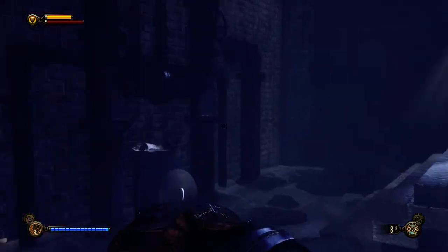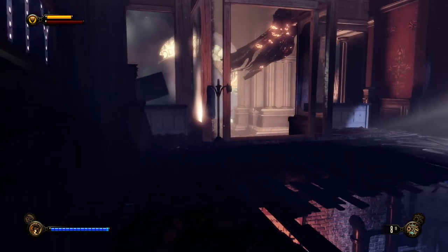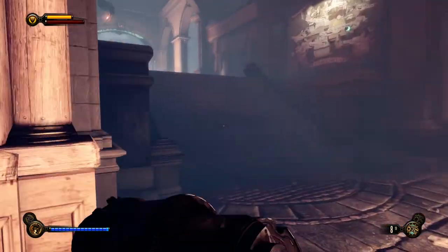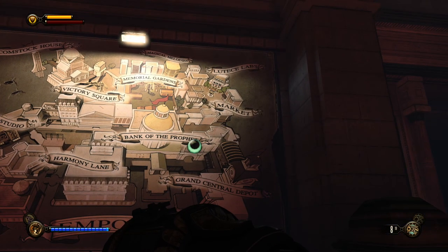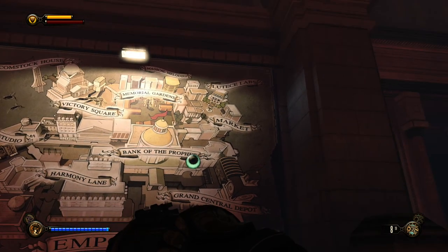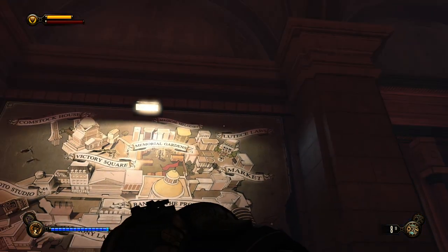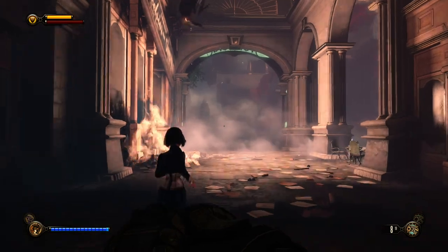I must be mistaken about the voxophone in here because I can't see anything I missed. Let's go back outside and continue our way. I think if we keep going we're going to end up at the market and maybe the Bank of the Prophet. Over there is a very interesting area — Lutece Labs. We might find out a bit more about tears when we go in there.